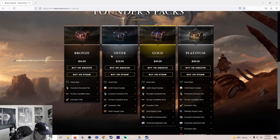Silver and gold both give you 10,000 silver and one Adventurer's Equipment Crate that bronze doesn't have. The benefit of gold over silver is you're going to get 4,000 royal crystals instead of 1,000, plus a Founder's exclusive skin and a character expansion slot.